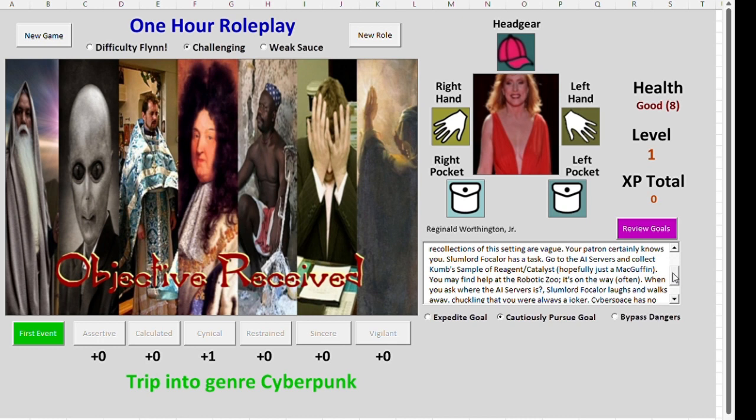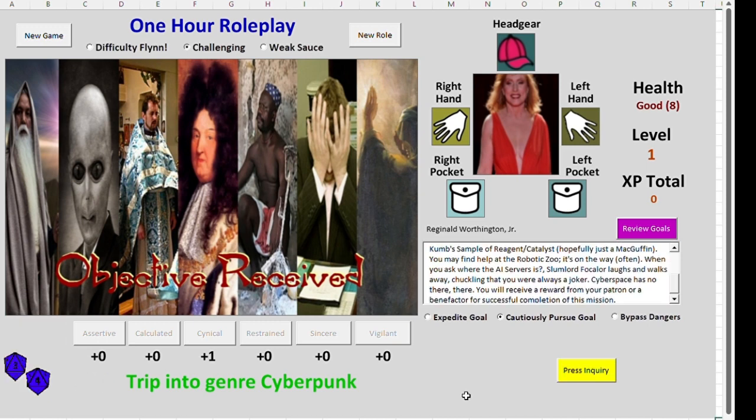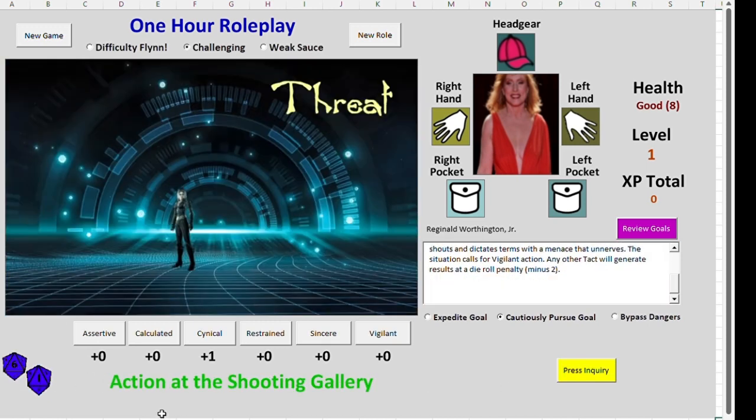When you ask where the AI server is, Slumlord Folkalore laughs and walks away, chuckling that you are always a joker. Cyberspace has no there there. You will receive a reward from your patron or a benefactor for successfully completing this mission. And we go off — here it goes. Now it's going to roll some dice over here and we're going to find out what happened from that.